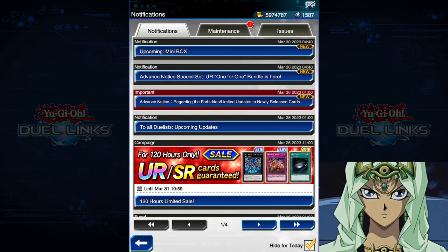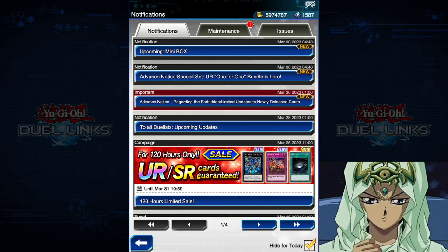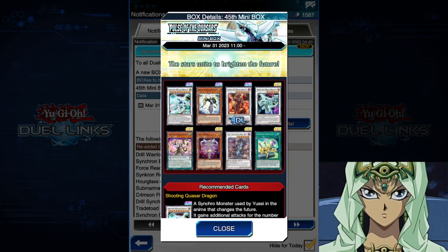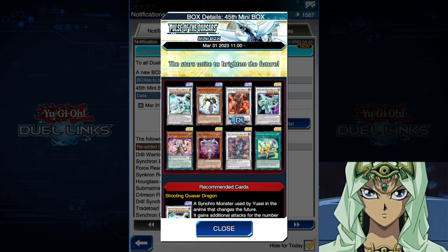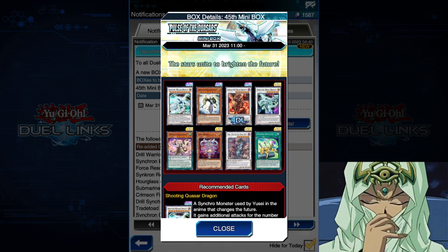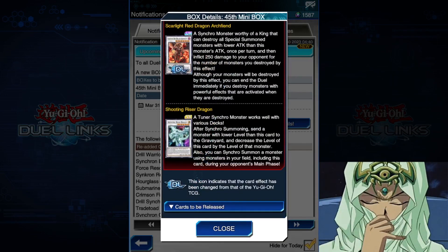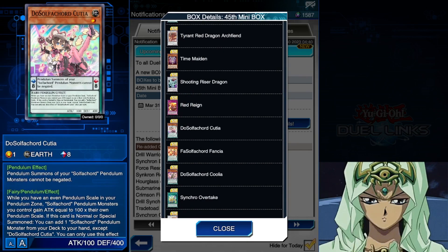What up Daily Gang, Daily Kamal here. Today — or last night I should say — Konami released the announcement for the new box Pulse of Quasars. This is going to be the interim filler mini box where we get our character event stuff that they are trying to wrap up in the story this year. We're getting Time Lords, Shooting Quasar Dragon, some other synchro support, and the filler archetype in the box looks to be Sulfacords.